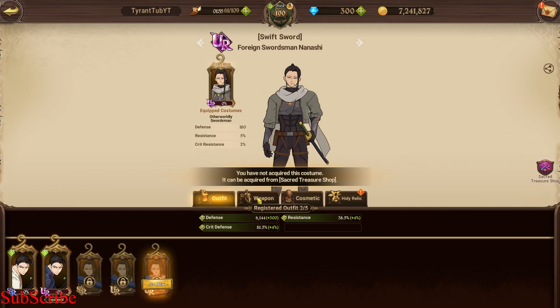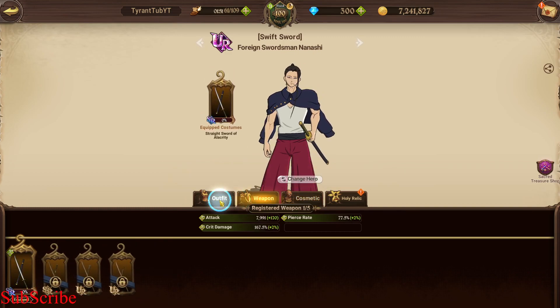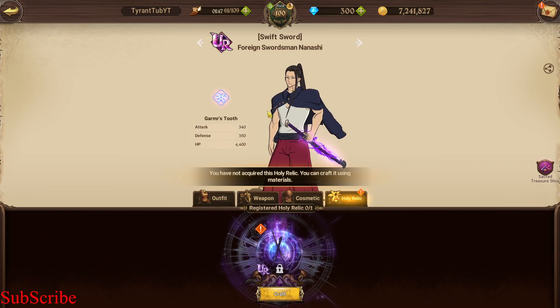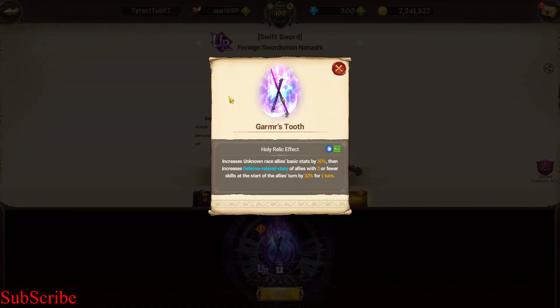Outfits-wise, you don't really need Nanashi's outfits. Of course if you do want to go first, you may want to buy all his outfits just to go first. The stats on his relic are actually very decent — decent attack, decent HP, and very good defense.